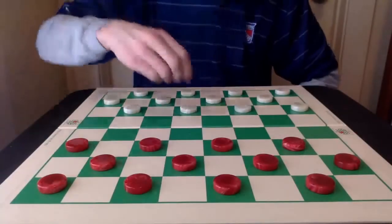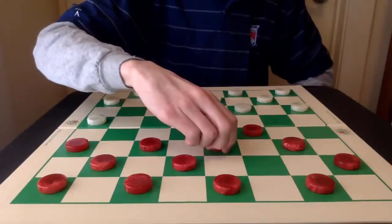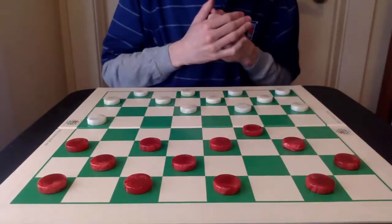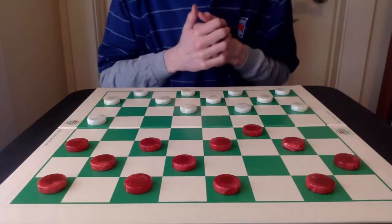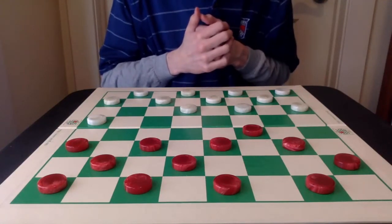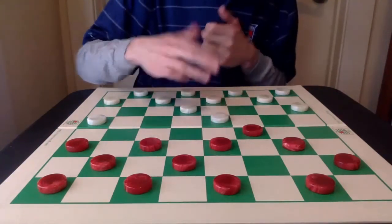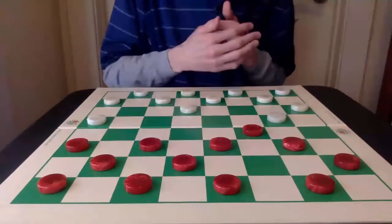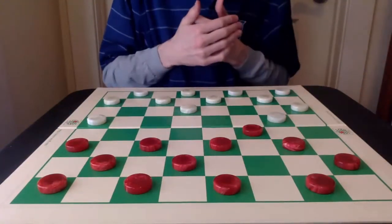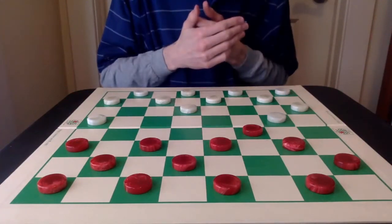Number 3: 10-14, 24-20, and 6-10. This opening has been my lucky charm in some major events, helping me win my international debut, the US Junior Championship, and even state events. The main 22-18 attack needs some technical knowledge to navigate, and the 22-17 side attack can lead to the 1955 Tinsley–Cook against Hellman — really, really brilliant play.